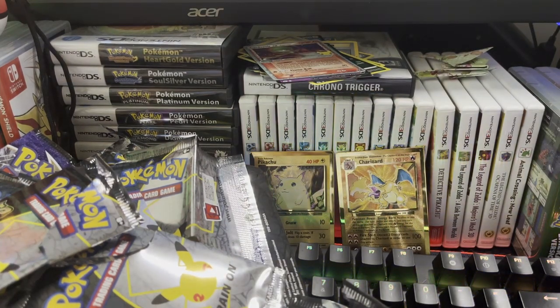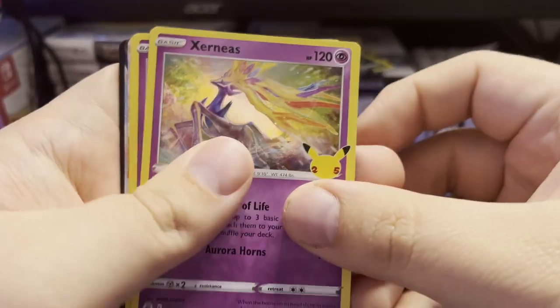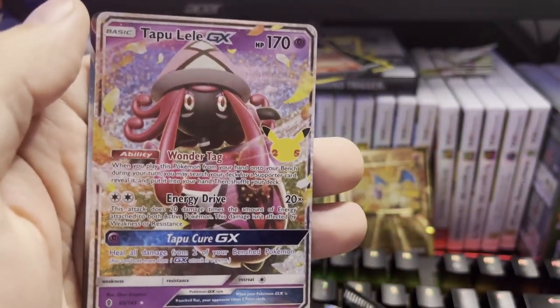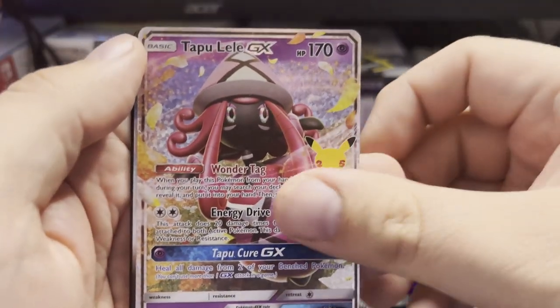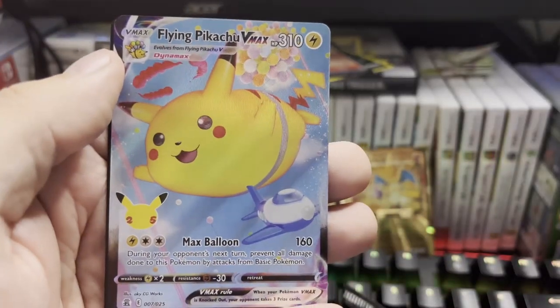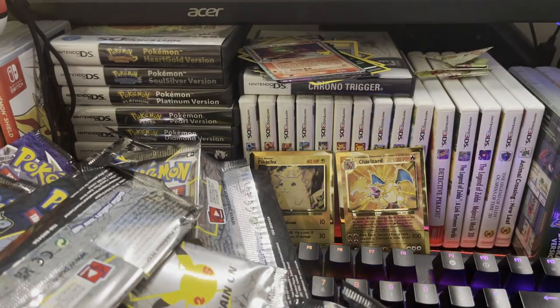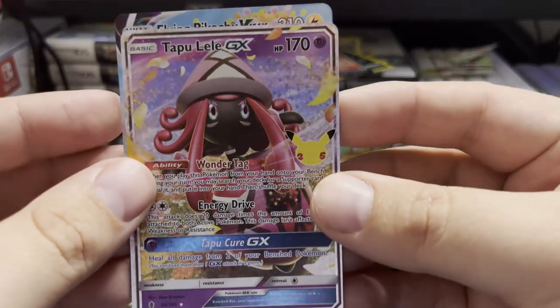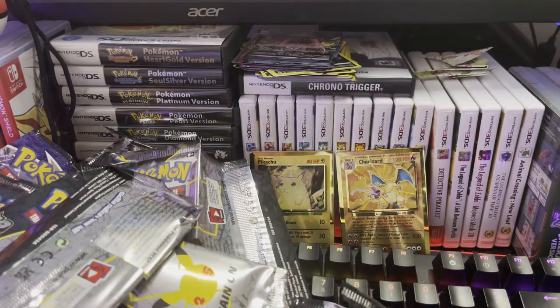Five packs left to go — I thought that was a Charizard because I saw that red border. Xerneas, Cosmog, Tapu Lele GX — now this is a hard card to pull actually, so I'm pretty happy about that — and a Flying Pikachu V-Max. Let's take another look: Tapu Lele GX, yeah that was a hard card to pull.